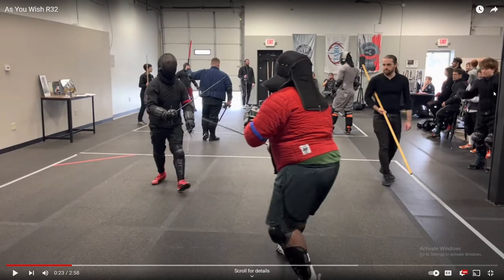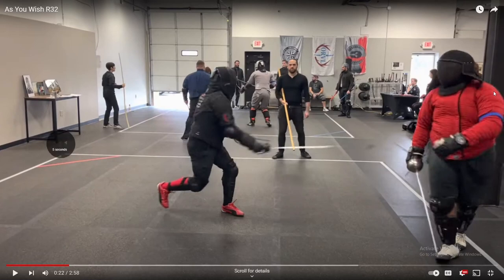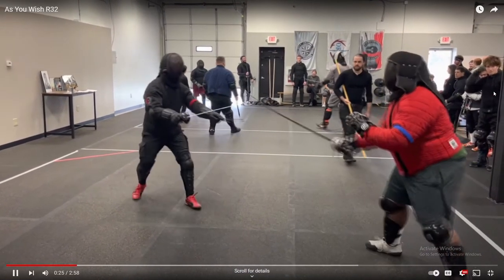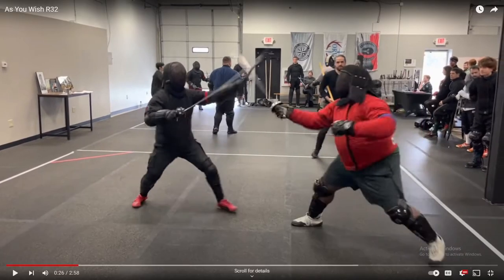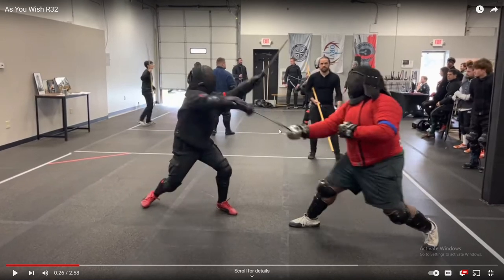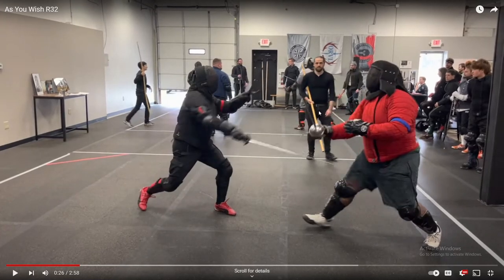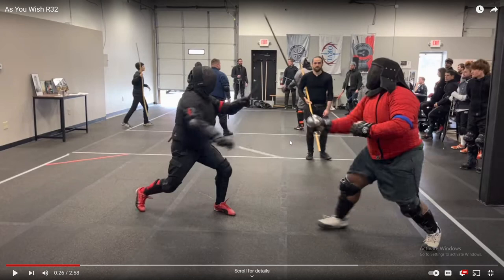But this was an interesting exchange. What we see is a very typical modus operandi that you would see in a Rapier-Dagger situation. The person with the dagger deflects with the dagger, as they necessarily should. Once they are free and have the sword off into the space, they start attacking with the Rapier. This person manages to deflect that responding thrust with their own Rapier that was just not quite pushed far enough out that it couldn't come back.